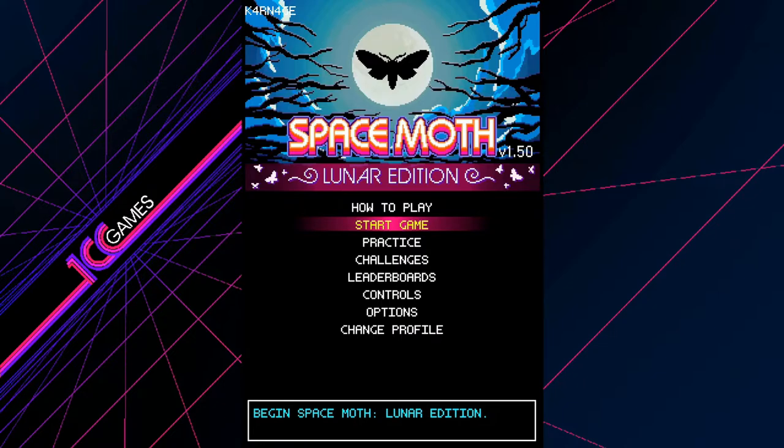Fun bullet hell shmup, out now on Xbox, $7.99 — check it out. It's from Chorus Worldwide Games and 1CC Games. Thanks again to them for providing the review copy. Thanks again for watching the video, guys — if you did enjoy the video, feel free to leave a like, and don't forget to subscribe for future content. Hit that notification bell so you get notified about my upcoming videos. Hope to see you again next time.